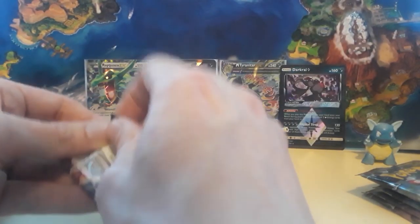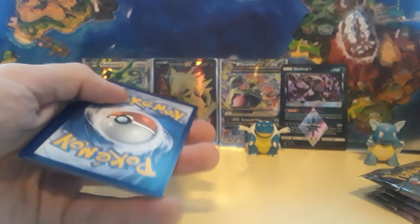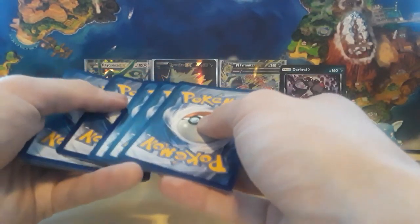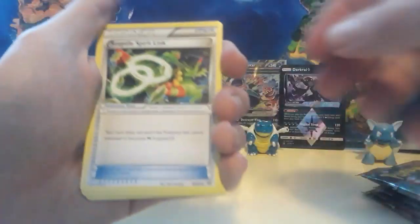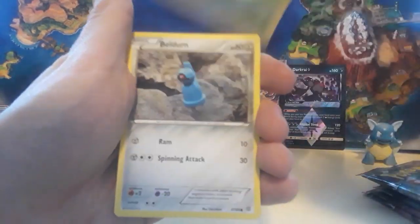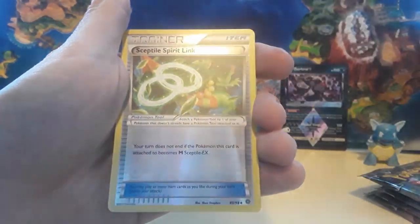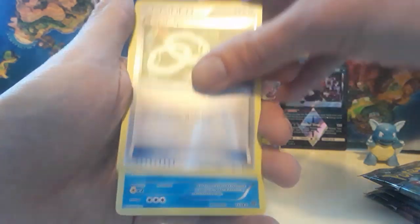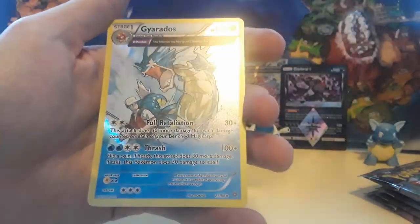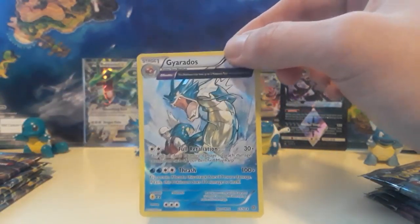Looks like I opened one too many Ultra Prisms — we have six cards. Nothing since that EX card and the twin Tyranitars a little bit earlier. We have a Sceptile Spirit Link, Metang, Kirlia, Magikarp, Spinda art, Beldum, a Wooper, Golurk, and a Sceptile Spirit Link again for the reverse, and then we have a really cool-looking Gyarados holographic card. To me, that's a keeper — that's some cool art.